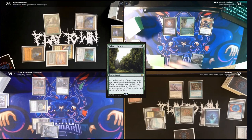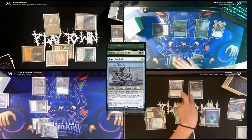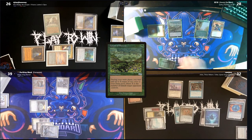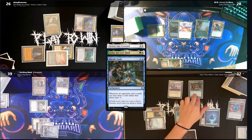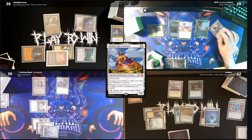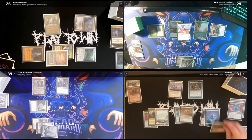Jimmy activates his Sylvan Library and pays four to keep an extra card. He plays a Carpet of Flowers and lets Cam draw for two while drawing off Sythis himself. In his second main he activates the Carpet for mana to cast Heliod, Sun-Crowned. Dylan draws off Chrome, Cam off Rhystic, and Jimmy draws and gains a life off Sythis, triggering Heliod to give Sythis a counter.